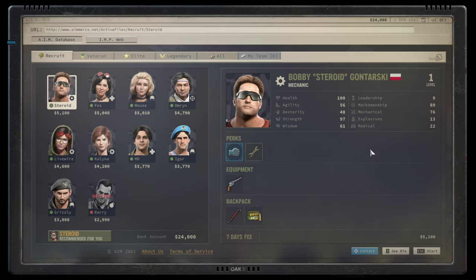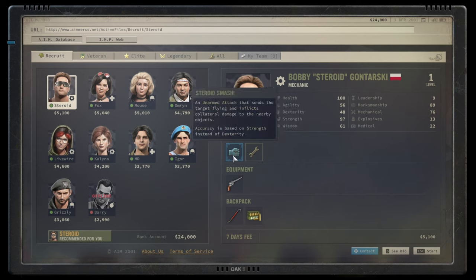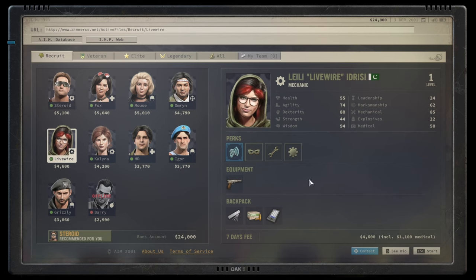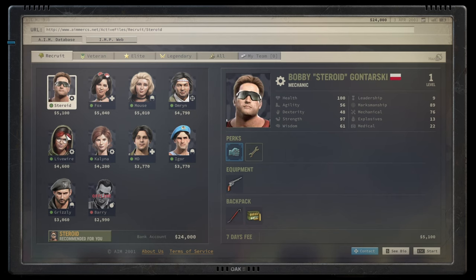Since Bobby starts at level one, you have freedom over all of his perks. He comes with Mr. Fix, which reduces the chance for disarms - generally fine. His special ability is Steroid Smash, an unarmed attack that is really not very good. Other melee attacks are better, and the biggest complaint is it requires both hands free, meaning minus one weapon slot. Bobby would end up in a C to B tier range - potentially B tier because he can be made okay.